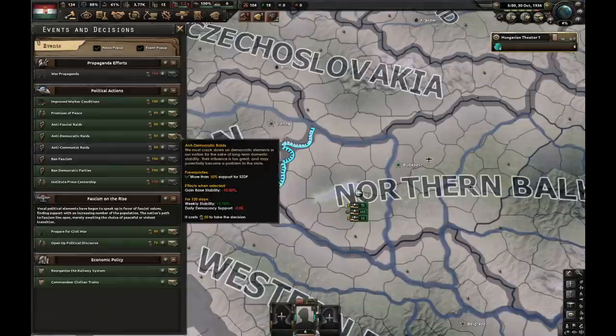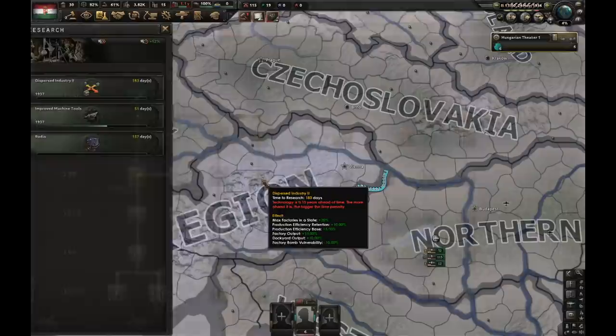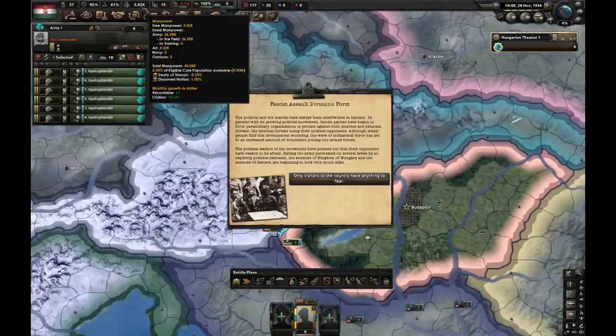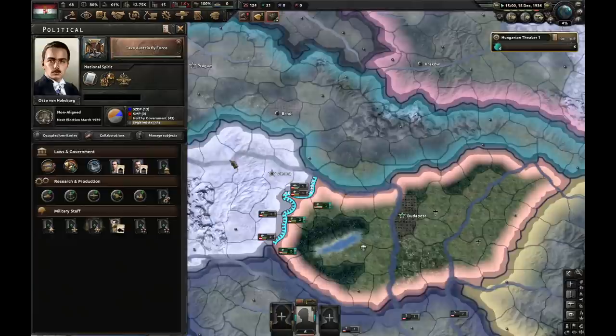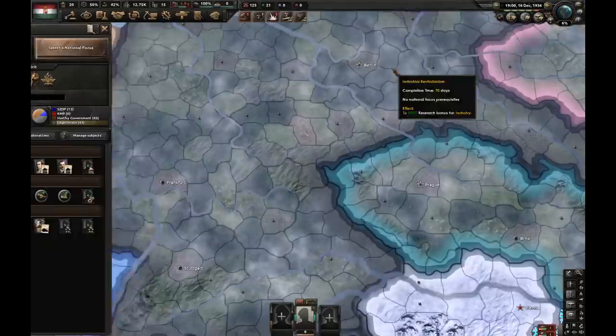Let's do some more anti-democratic raids and improve workers' conditions. After mechanical computing, I'm going for radio, and let's also go for the industry too. Fascist assault divisions formed - this is great. We had only 0.5% recruitable population, and now we're going to have 0.7%. Take Austria by force is finished. Let's declare war on Austria and instantly deal war propaganda against Austria.